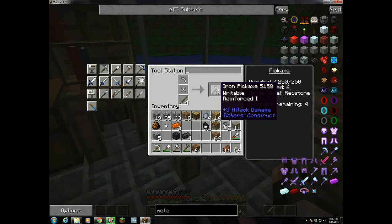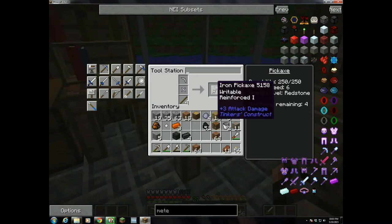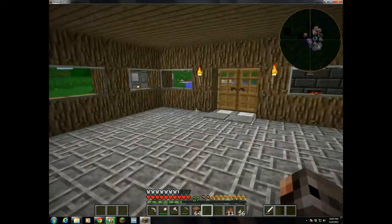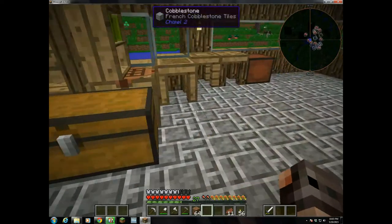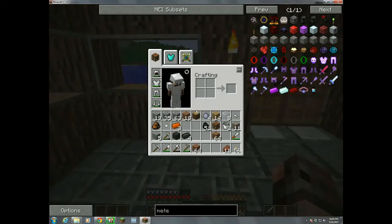So now I go back to the tool table and put in my binder. I get an iron pickaxe which is writable and has reinforced form. It has a mining speed of six, which is fairly fast — higher speed is good. Durability is pretty low, but I plan on adding a diamond to it. The mining level is redstone, which means I can mine redstone. And the advantage is that if it breaks, I can stick it back on my tool table with a block of iron and it will get itself fixed up.